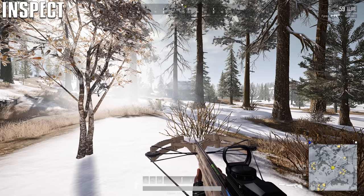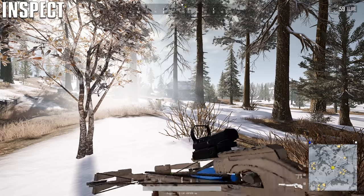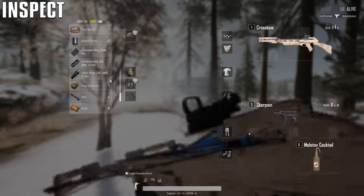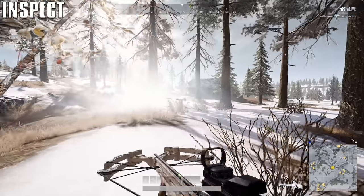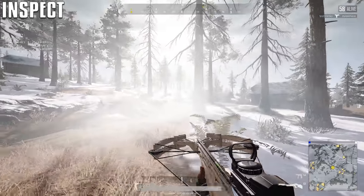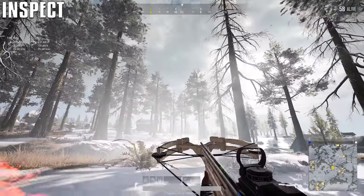You can also inspect weapons now — hit J with any gun and it'll show it up. You can't do it with the pants and all that jazz, but it'll be cool when you get it. Look at this — holy shit, that is beautiful.